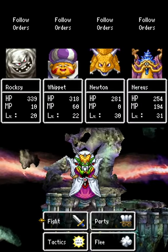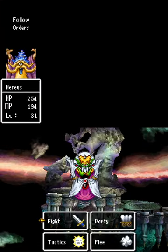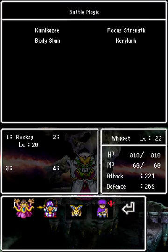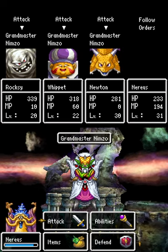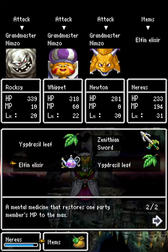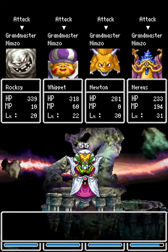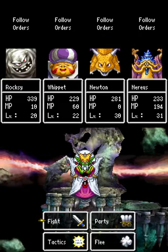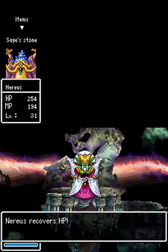Boss time — final boss time! We're going to cheese this like I mentioned: send Nereus out because he has the best cold breath resistance and just defend, then switch him back and everyone can just unleash. You go ahead and attack with your Fire Claw. Switch back, and Sage Stone because it heals the party too. That easy — everyone attacks and you Sage Stone.